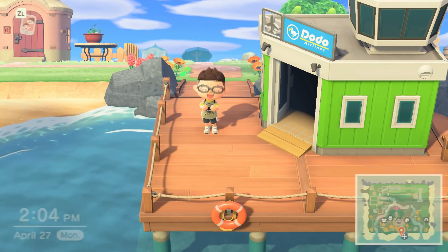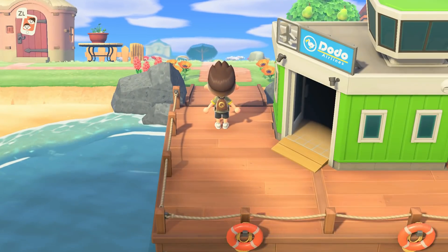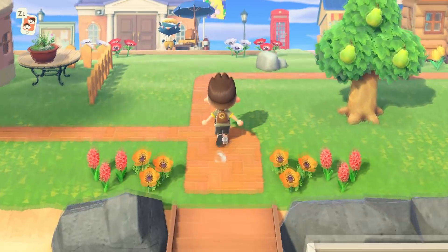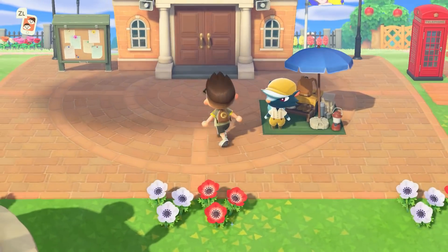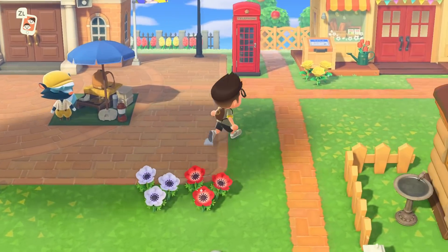Hi, guys! Welcome to Guildville, my 5-star island in Animal Crossing New Horizons. We're gonna go ahead and kick off this tour by just walking straight north into the center of town. Right here, smack in the middle of the map, we have the town hall.